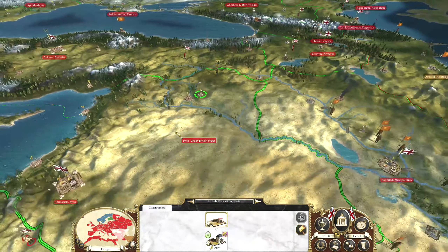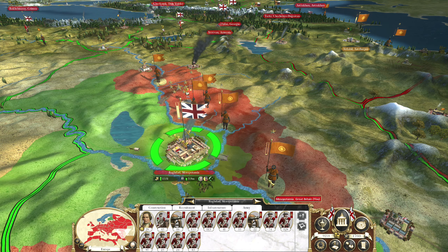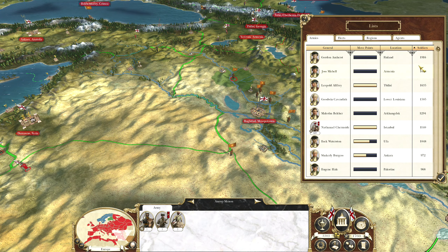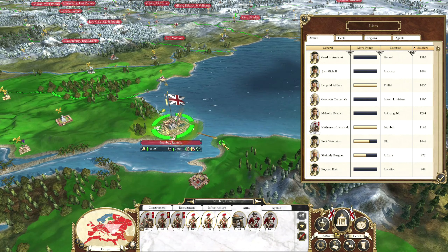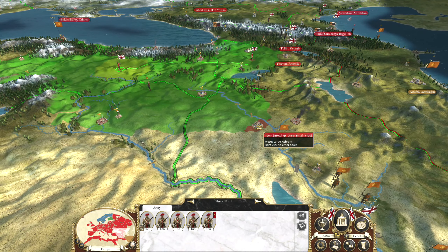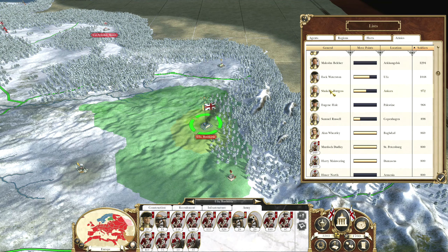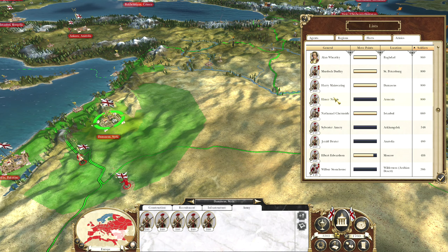I don't know if I'm going to fix that up yet, because there are enemy armies nearby. We're in a pretty sticky spot — I'm going to have to replenish and can't follow these forces. It'd be a good idea to use Joss to clean them up. We can actually have Nathaniel send some more troops out — we don't need these crappy militia forces in here anymore, so we can move them on. Whitley's now replenishing, and Murdoch's fine. So is Harry.